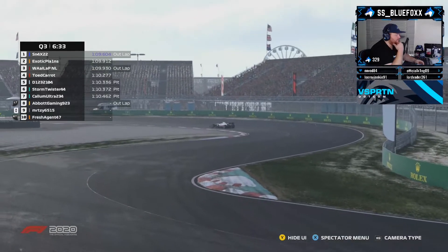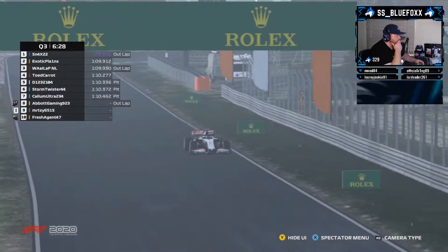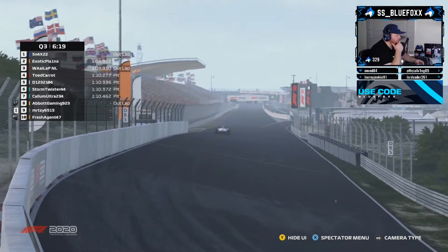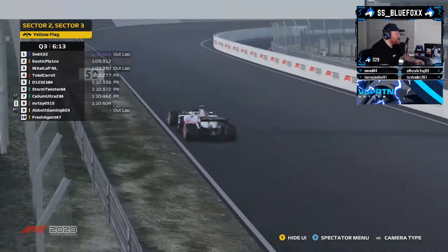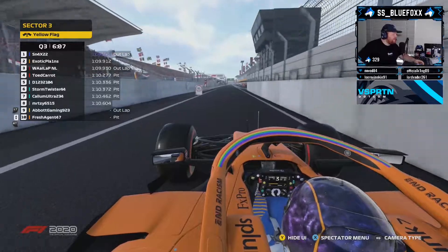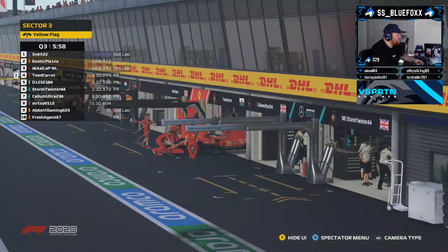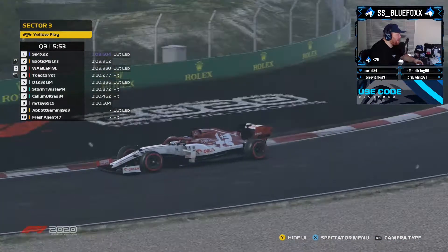The story so far: Calum Ultra is the slowest of those who have set a time — he's not having a good Q3. Let's see what Mercy's got coming around through the banking section. He picks up a little bit of gravel on the inside, you can see the ERS recovering. It's enough for P8 — a 1:10. Abit Gaming heading out on an out lap. Agent comes into the pits, not happy with his lap — he'll get another go.